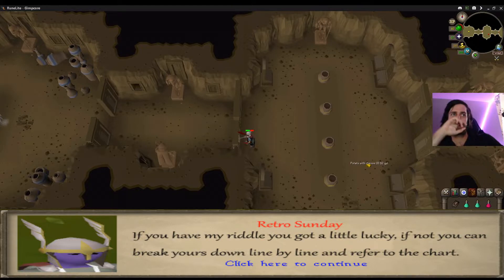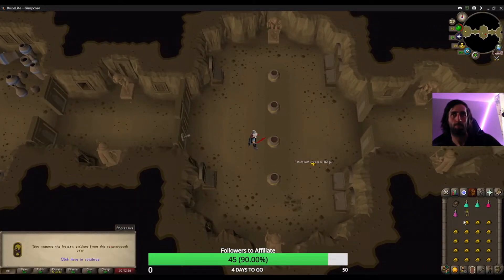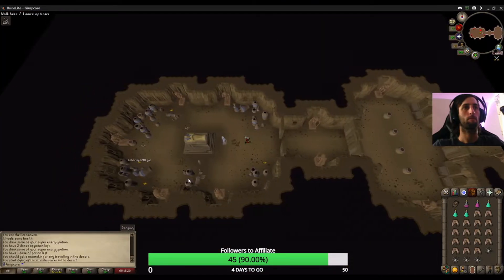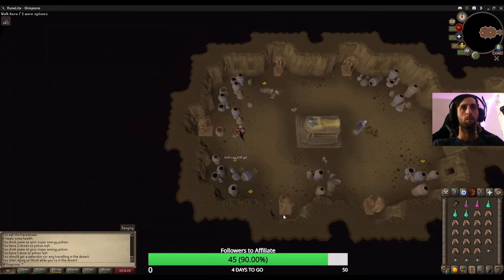If the urns are not in the correct place, you'll be poisoned and hit for high damage along with your stats being lowered when you try and pull the lever. To check if the order is correct, pull the lever to the southwest, speak to the spirit, and take the rusty key from the urn in the back of the room.